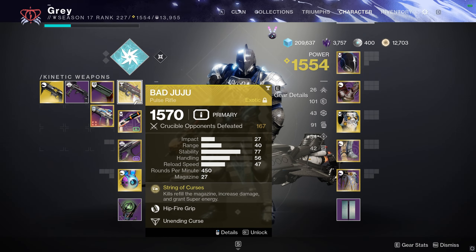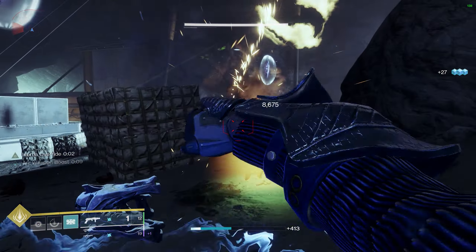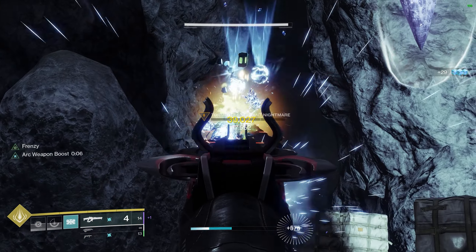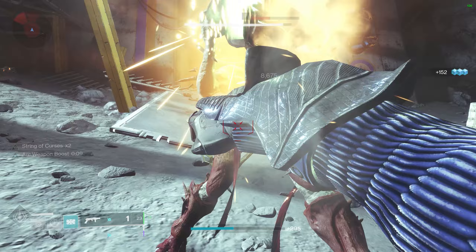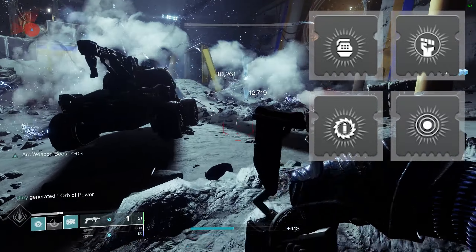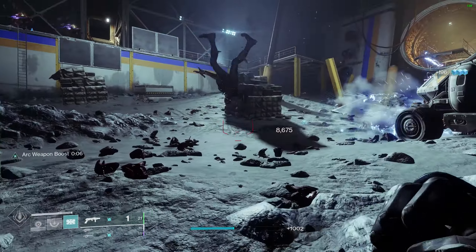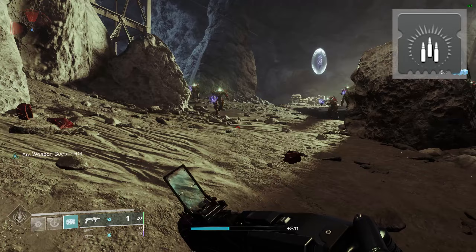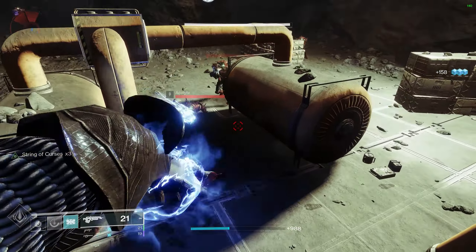We'll be using Bad Juju in the kinetic slot to help regen our super as quickly as possible, and I'm using the Salvager's Salvo grenade launcher with Demolitionist to help get our grenade back quickly as well. For heavy, I'm using the Storm Chaser linear fusion as it is also Arc and ties into our mods. This build is an elemental well generating machine — we'll use Elemental Ordnance, Melee Wellmaker, and Elemental Armaments paired with Bountiful Wells to make it rain Arc wells from weapon and ability kills. We'll round it out with Font of Might to boost our Arc weapon damage at all times, giving us great add clear and always having our super available.